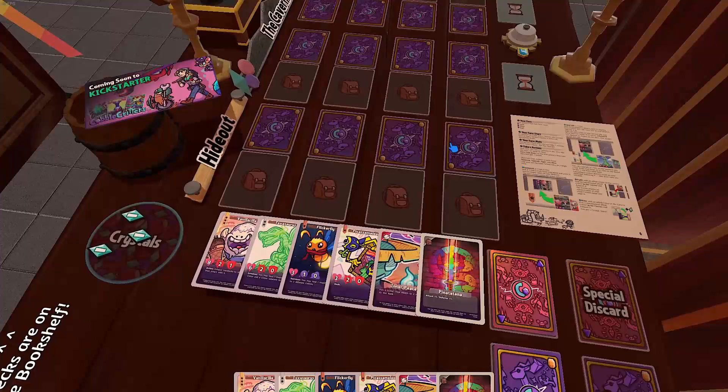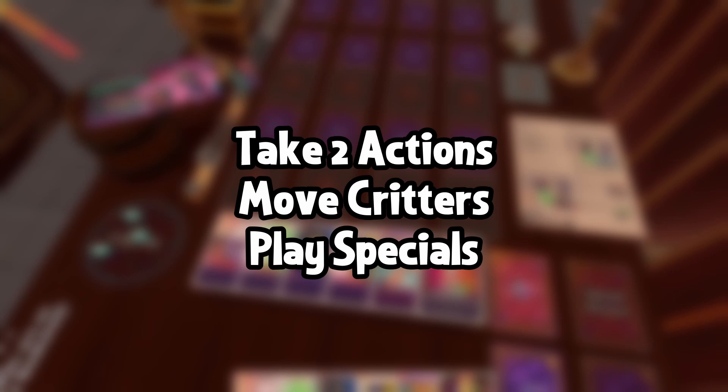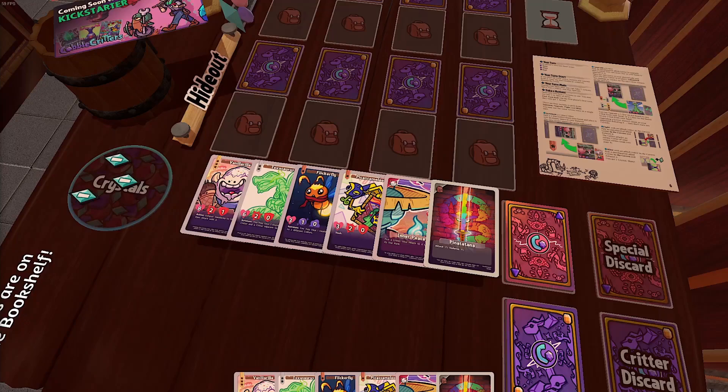Now that you know about the different kinds of cards in Cobble Critters and what they do, let's talk about how to take your turn. On your turn, you've got three things you can do: take two actions, move your critters, and play specials. You can do these things in any order, and you can go back and forth between them as well.